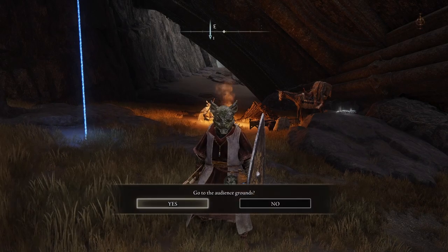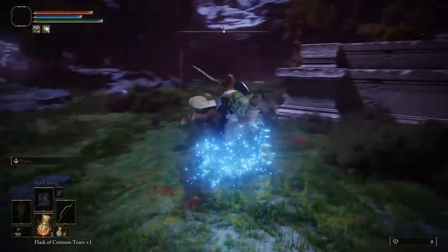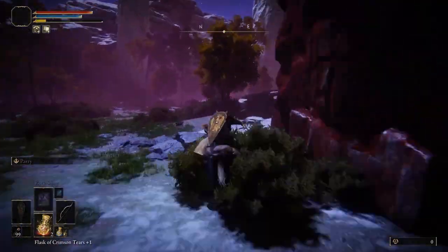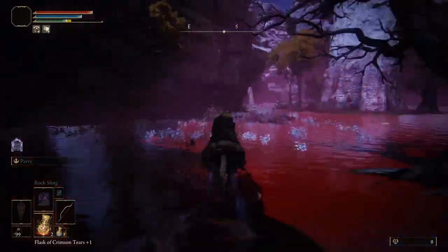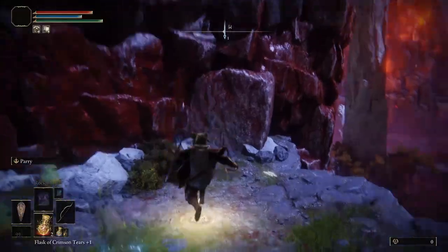After you teleport to Mogwin's Palace using the Pure Blood Knight's Medal, you're going to be looking at these stairs. Get on your horse and turn around, and hug the right side of the mountain at first until you see this bloody pool area. Once you see that, hug the left side of this area until you see this grassy slope with enemies on it. And you won't miss it by doing this.